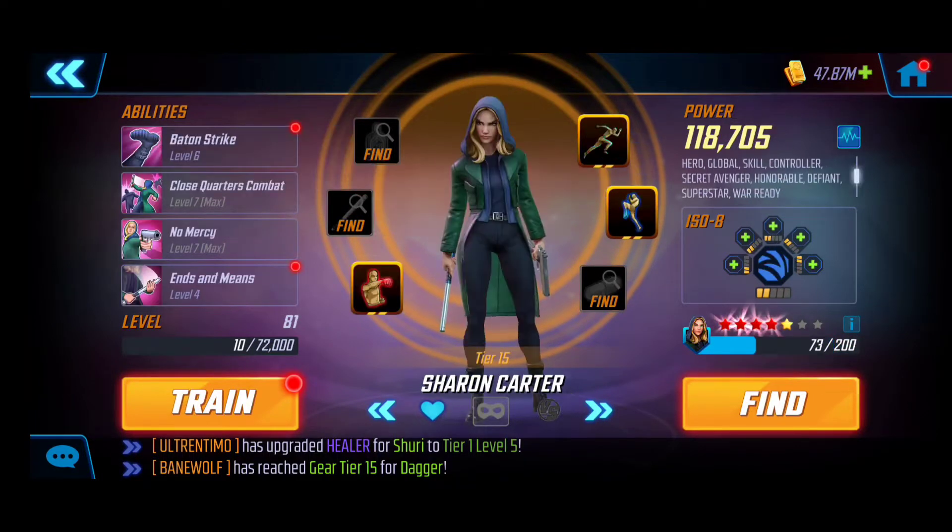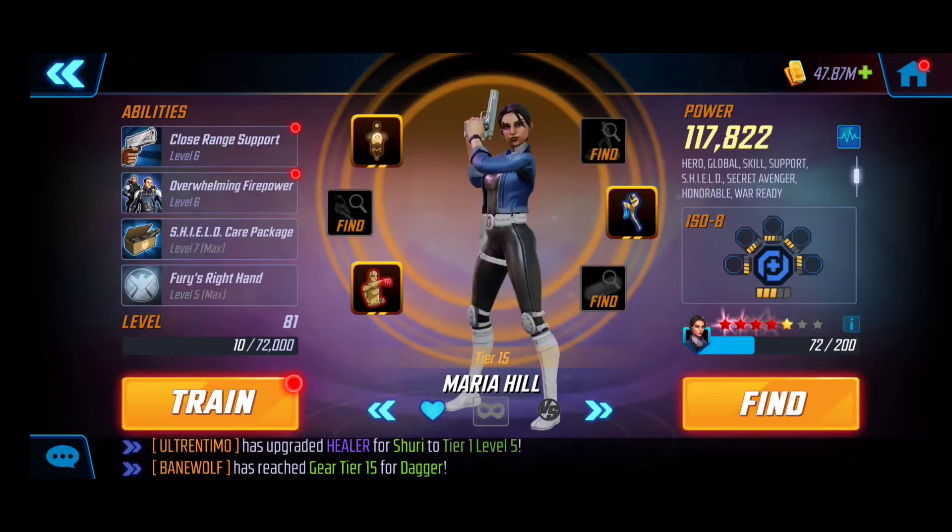As you can also see in the gameplay footage, next we have Sharon Carter providing supportive capabilities. She's got a trusty stun, she's got a really good ability block for two turns, and she's going to be providing that utility for our roster while synergizing with the Secret Avengers. Next we have Maria Hill providing supportive capability as well.